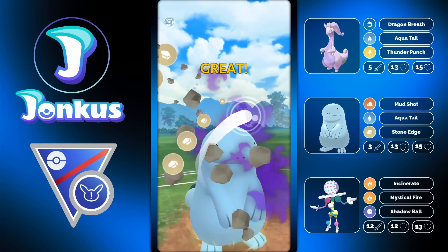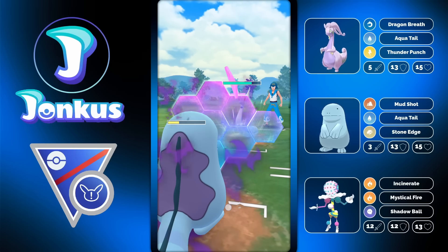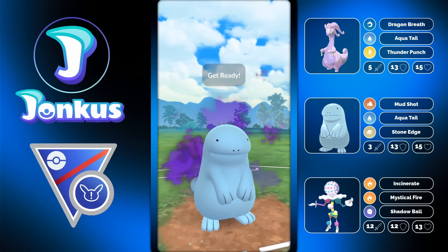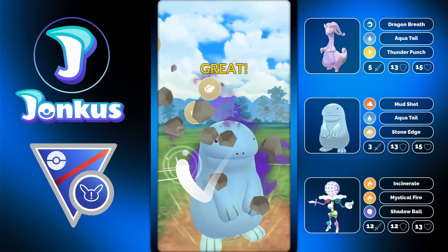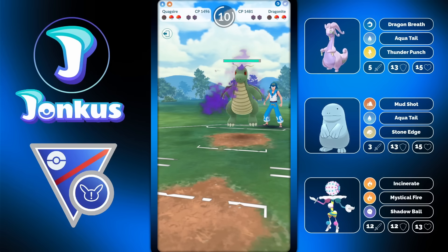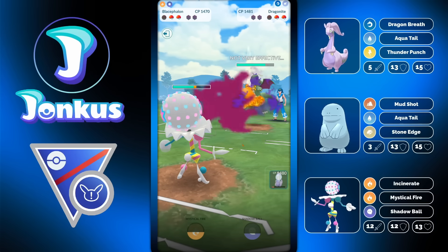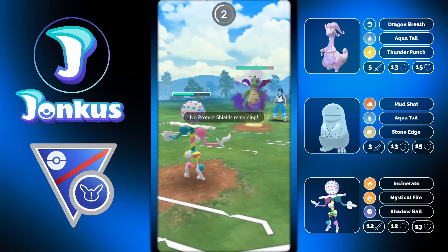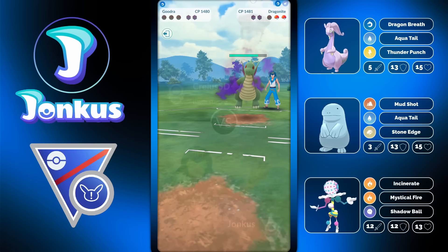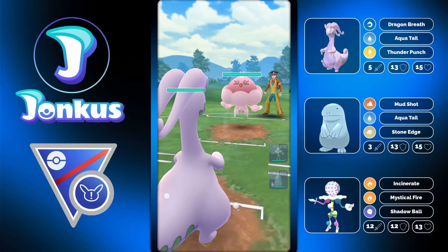Here I make a mistake - I decided to go for a Stone Edge, which was wrong in this position. The opponent has Empoleon and a save swap of Dragonair, and in the back there's going to be a Dragonite. One issue with Blasephalon is one-turn fast moves that do a ton of damage, because you just have no Bulk at all. And so they are going to win this battle.